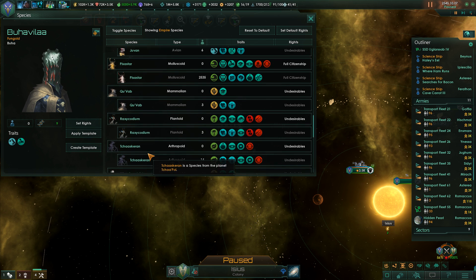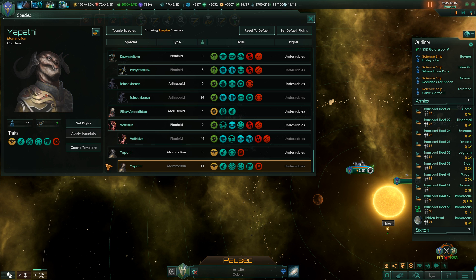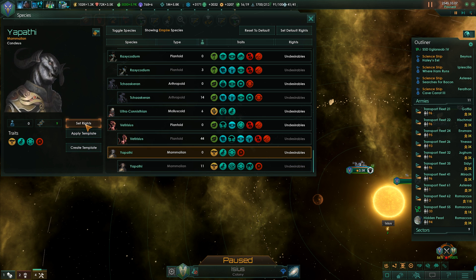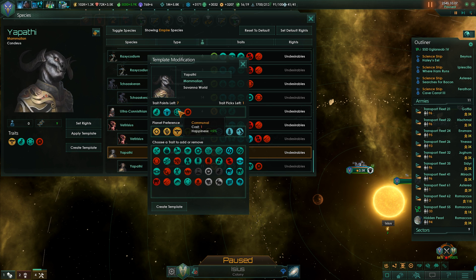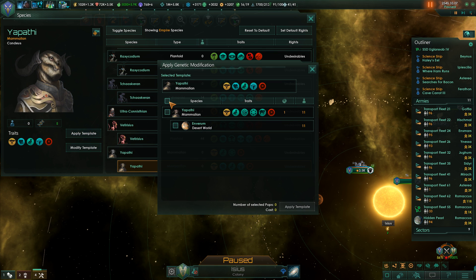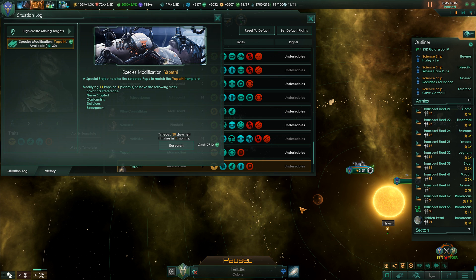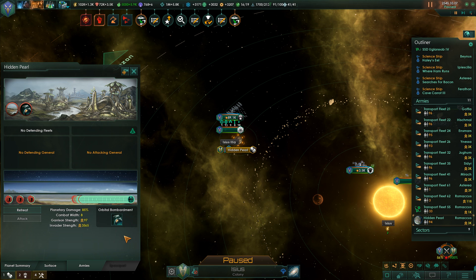Yepathy - let's create a template. Get rid of Communal so you can be nerve stapled. Make them nice and delicious. Mmm, Yepathy steaks.